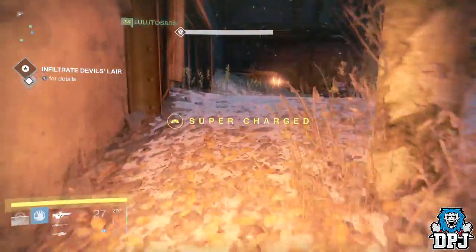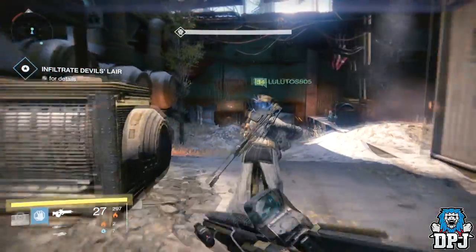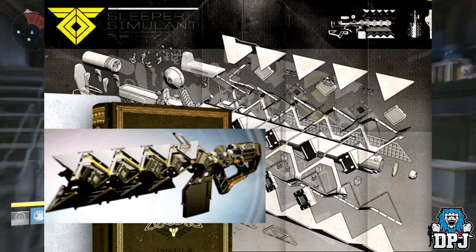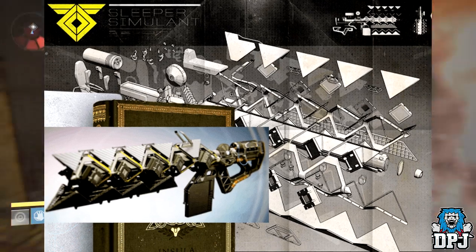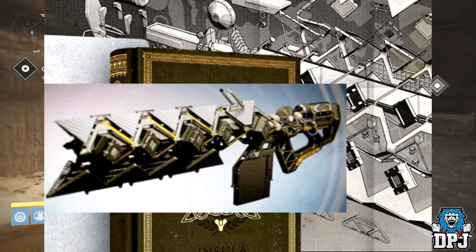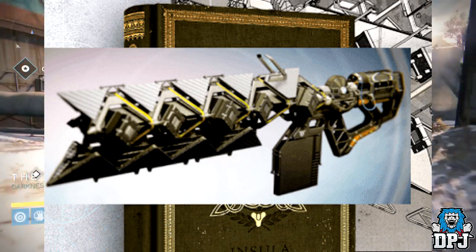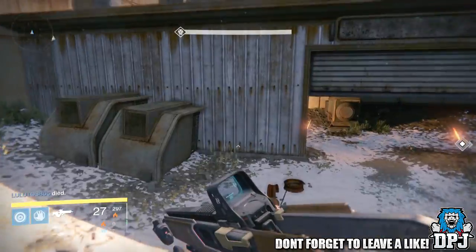Thanks to Game Informer and their cover of The Taken King DLC, we get to see a few of these new exotics. The first one I'd like to show you guys is the Sleeper Simulant. This thing looks absolutely incredible, and believe it or not, this is a heavy weapon fusion rifle. You equip this thing as a heavy weapon and it charges an over-penetration laser that also bounces off walls. I cannot wait to see this thing in action.